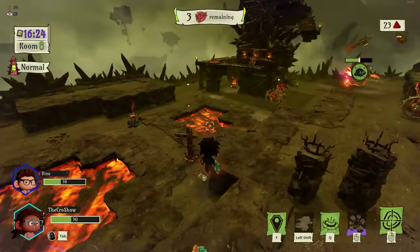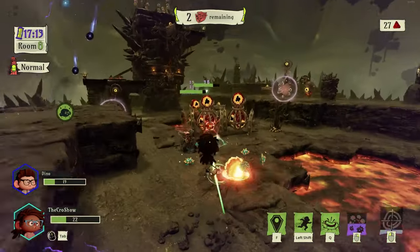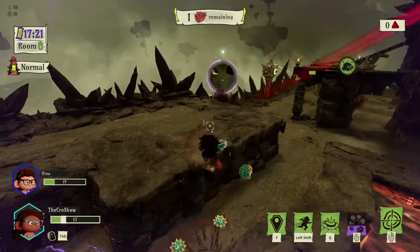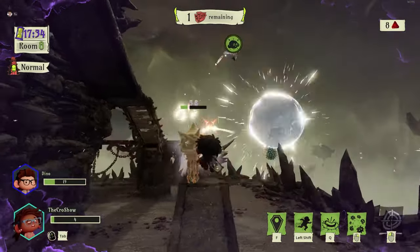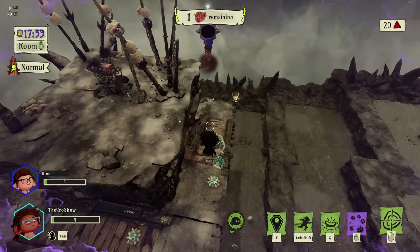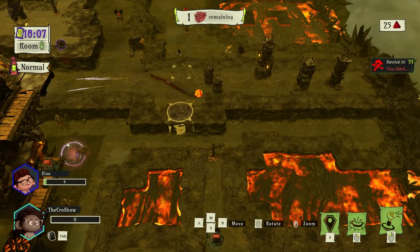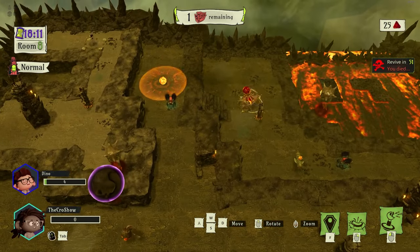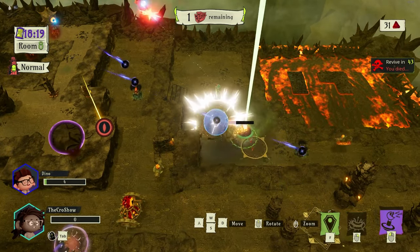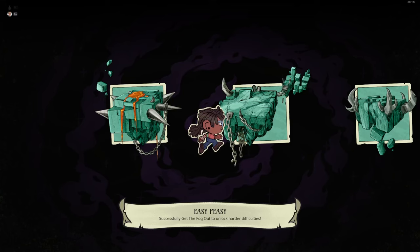I feel like my little buddy's doing a lot of work for me. Oh my gosh, I'm in trouble. Some of these big dudes over here. I am low HP. We're going to escape this, I believe. I believe in Dino. 4 HP in a dream. We got this. I'm dead. Oh, I can still help though. Oh no. We made it, roommate. I guess so.